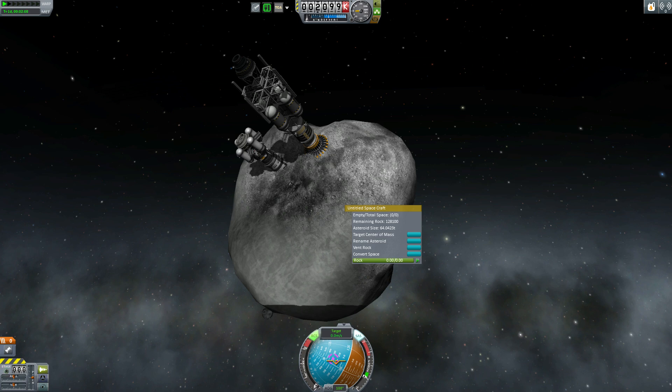Based on the asteroid's mass being 64 tons, I have about 128,000 units of rock remaining. So I'll basically transform the asteroid's mass into rock, and then I can either do stuff with the rock, convert it to things, or just vent it out into space. Either way, as I consume that rock and get rid of it, I can convert that rock's allocation of space into empty space that I can then use for storage tanks.